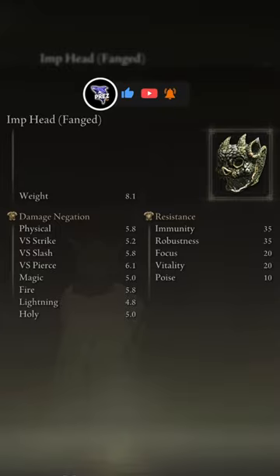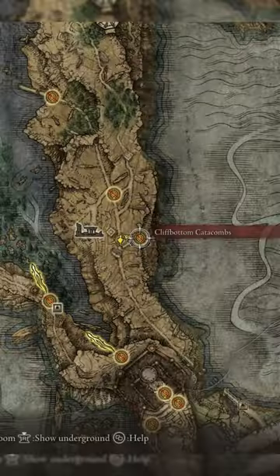Up next is the fanged head, and this also has a 0.5% chance to drop. You can farm this one in the Cliffbottom Catacombs.